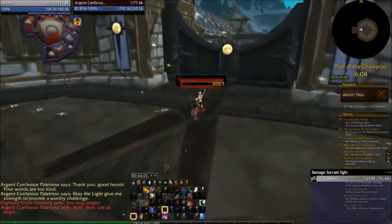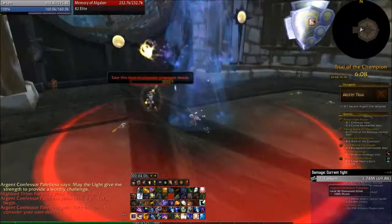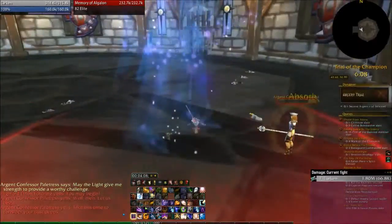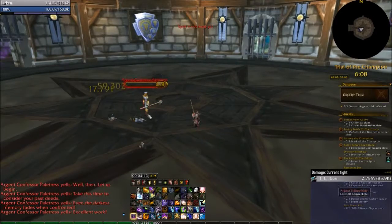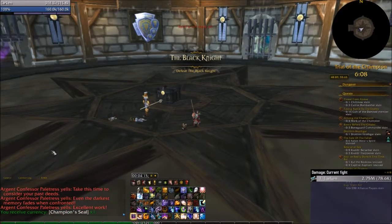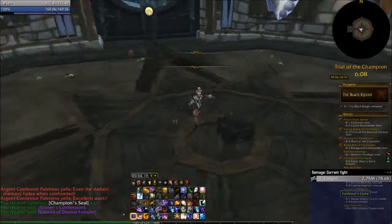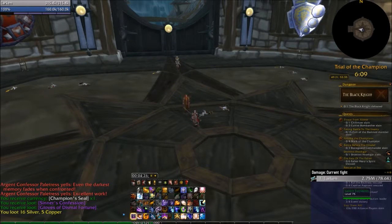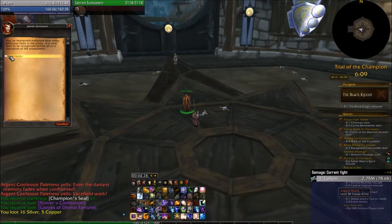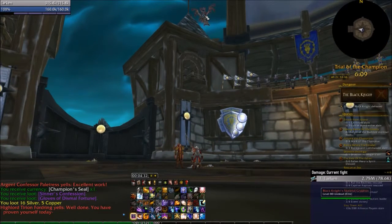They offer one of two fights. This is Confessor Politress and she'll bring up a memory of a previous fight you've done, and then you beat that guy up. I've got another champion seal for that fight. Then we're waiting on Jiren to come into the center again to start the last part, and this is where the Black Knight will come down.